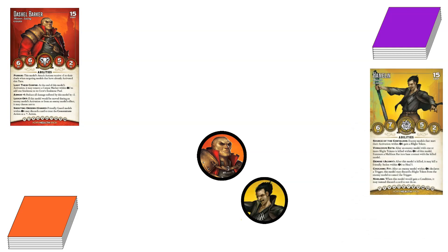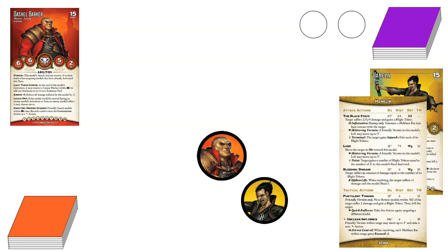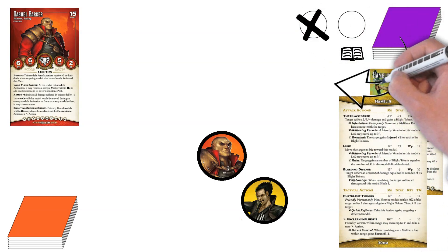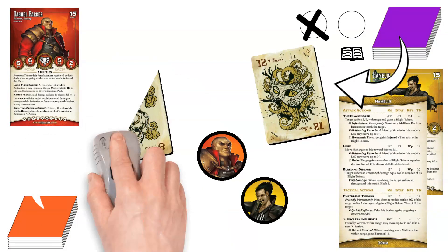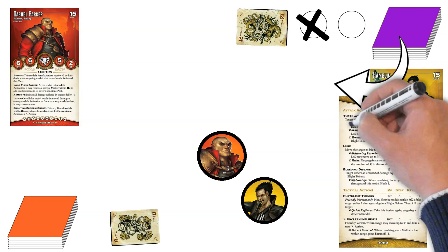Let's say Dashiell has been given the task of exterminating the infectious Hamelin from the quarantine zone. It's Hamelin's activation, and he swings his Black Staff at Dashiell. The Black Staff comes with a 6 of Crows, guaranteeing the Terminal trigger if he's successful in his attack. Hamelin, being a master model, can use soulstones, and has plans involving a lot of rats. He spends a soulstone before the attack to put a Tome on the flip. Hamelin flips a 12 of Masks for a total of 18. Dashiell flips an 8 of Rams for a total of 14 and decides not to cheat — he is wearing armor, after all. Now Hamelin has to choose a trigger: the embedded Crow would let him declare Terminal, giving Dashiell the Injured +1 condition, or he could stick with his original plan of declaring the Infestation trigger from the Tome he paid for, summoning a Malifaux Rat into base contact with Dashiell Barker. But since he flipped a Mask, he also has the option of declaring Skittering Vermin, moving a model in line of sight that has the Vermin keyword. He sticks to his original idea and declares the Infestation trigger.